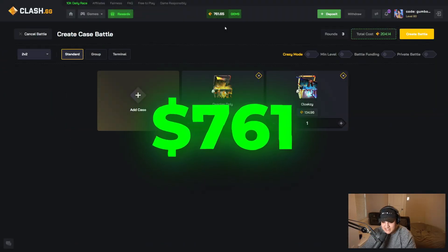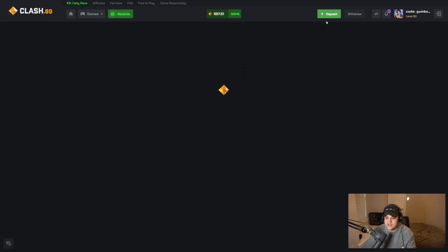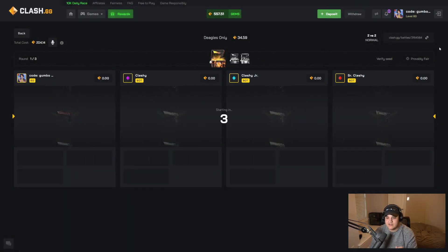We have 761 in the balance — half sponsored, half my own. We have a juicy battle, two deals, only one Cloaksie 2v2, boys. Let's get right into it, but before we start, click deposit, put in code Gumbo, free five percent. Here we go guys, first battle of the video — pretty hefty, not gonna lie.